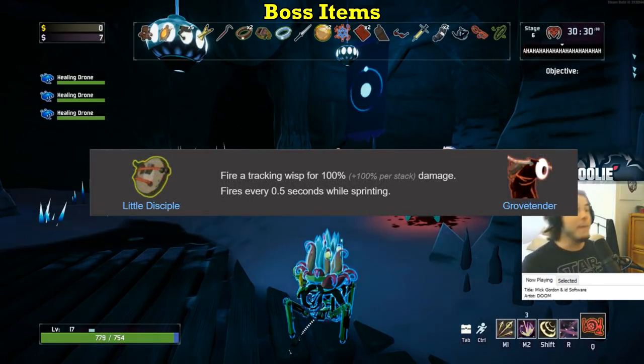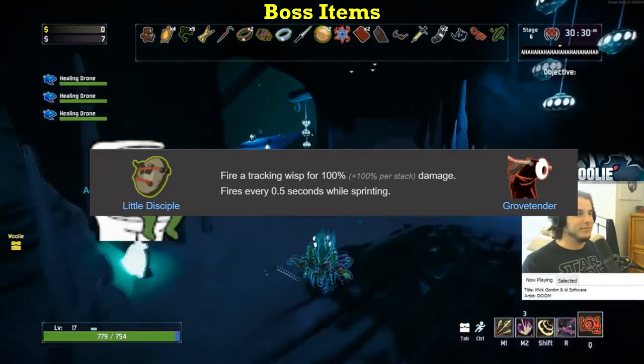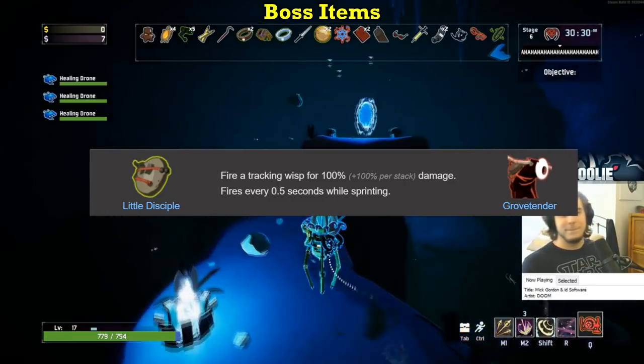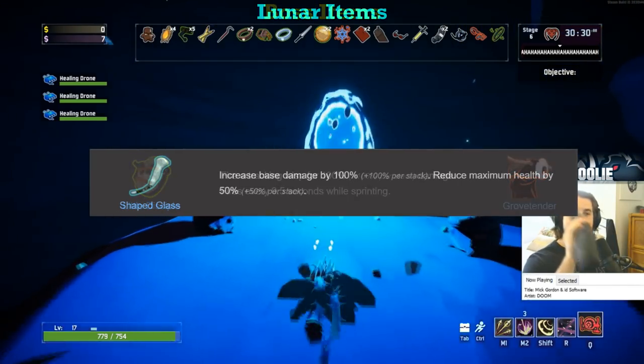The Little Disciple gets an A. I haven't gotten this item yet, but from what I've seen and read it's pretty good. The wisps it fires have a chance to proc your on-hits, and the fact that they come out simply while you sprint means you'll be shooting them off like a N'kuhana's but without the stipulation of healing. Awesome theme, awesome execution, awesome item — A tier.